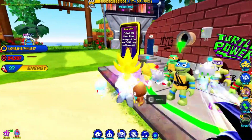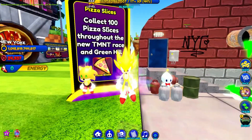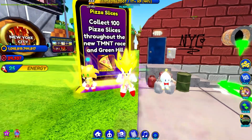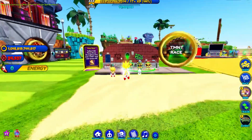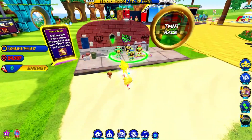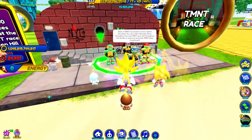Okay what's this over here - pizza slices. Collect 100 pizza slices throughout the new TMNT race and Green Hill. Wait, so is this like the whole event? Let's interact with them real quick.